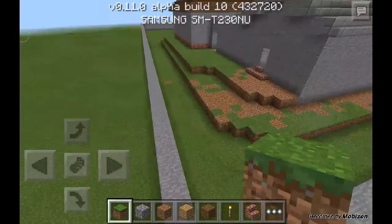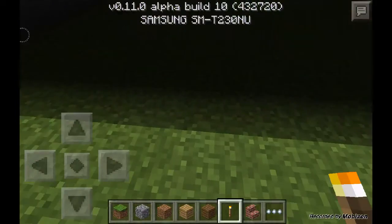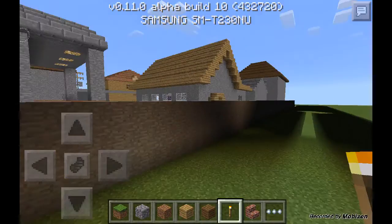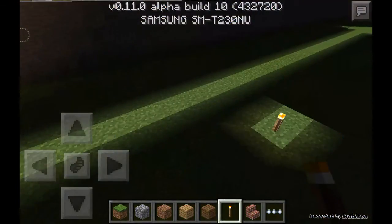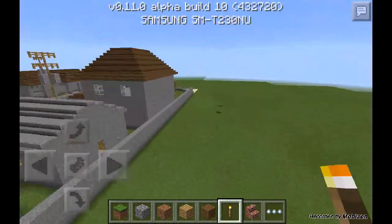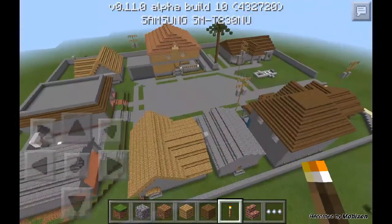Bam, there you have it! Sometimes it leaves this glitch, so just put down a torch — go to the middle, put down a torch — and sometimes it clears it out on the first try. Just keep placing torches and it can lag sometimes, but it should work. There you go, you can see it just cleared all the glitches out. It still has a few patches over there but I'm sure you guys can deal with that.